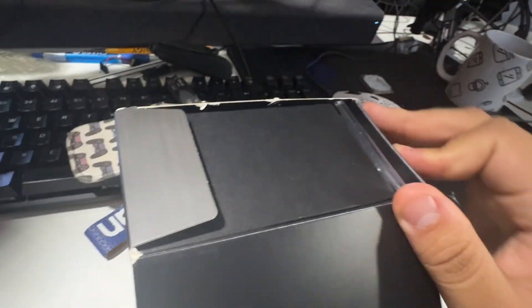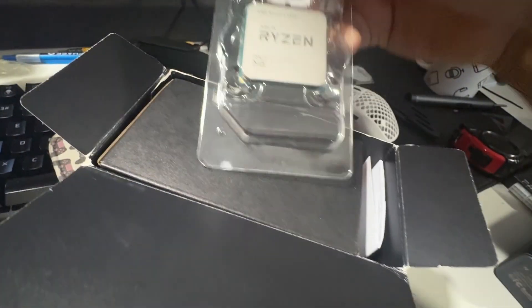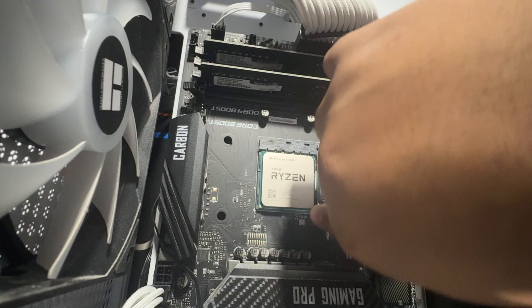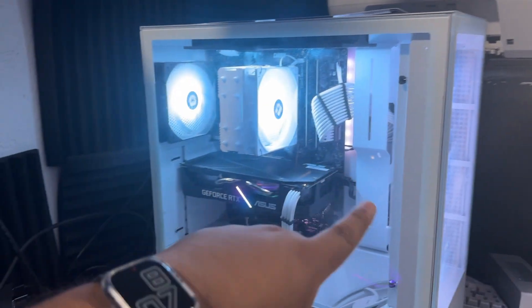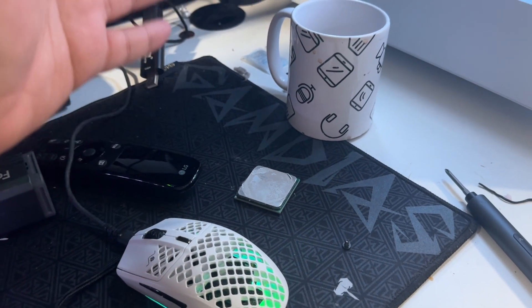Sorry for the bad camera angles — I'm trying my best to give you guys quality content on my YouTube channel. This thing also has a stock cooler but I am not installing the stock cooler today. Alright, got the CPU in. I just booted up this PC with the new CPU in it — Ryzen 5 5500, coming from the 2600.